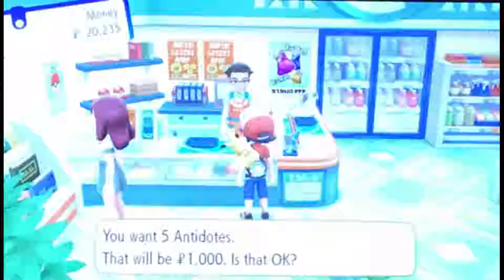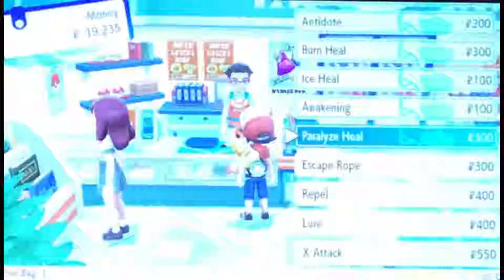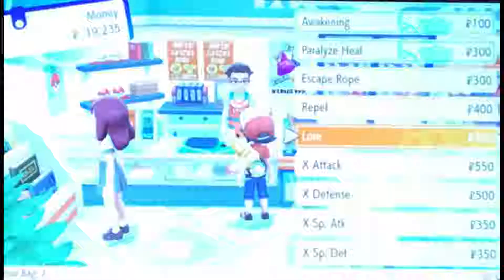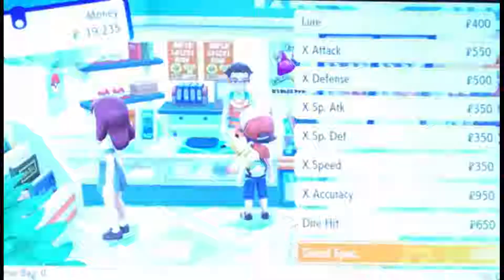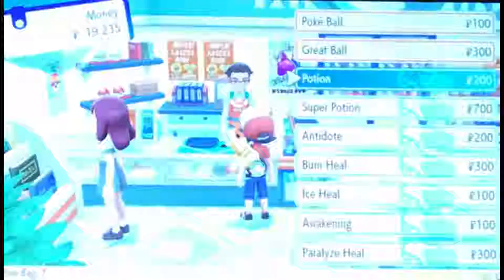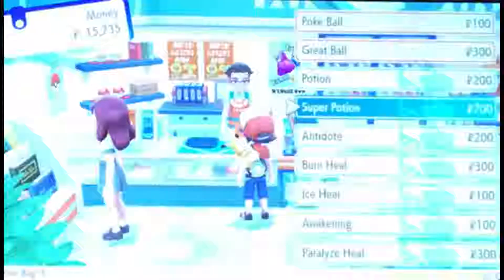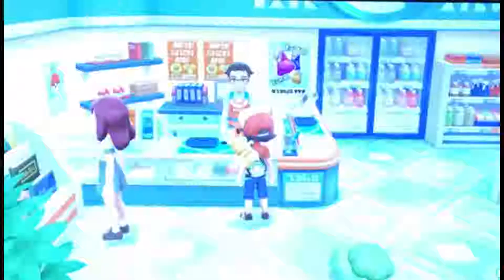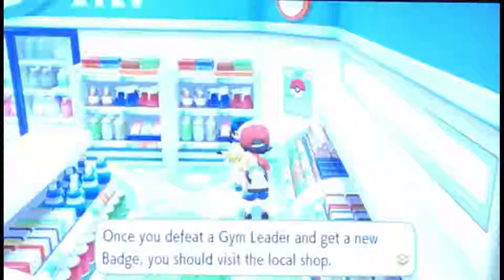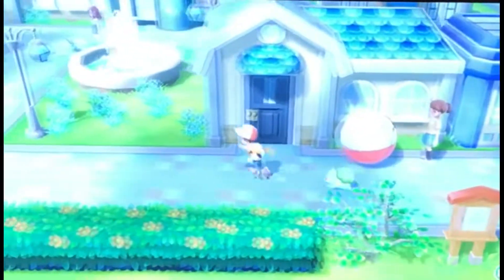At the Pokemart, we restock on a few things — pick up more Antidotes and some Super Potions just in case. We already have 22 Great Balls and quite a few Pokeballs. Kids confirm new items appear in the mart after beating the gym leader — we think Great Balls might now be available. After restocking, we start heading toward Vermilion City, having now visited all the buildings and talked to everyone.